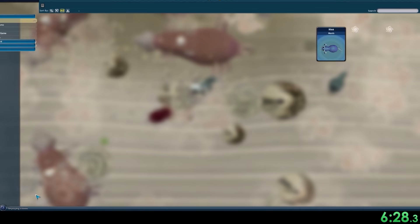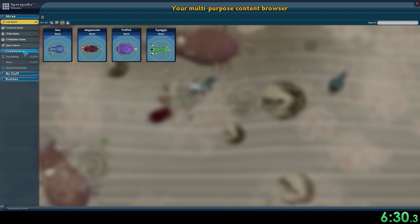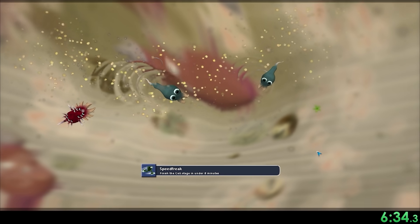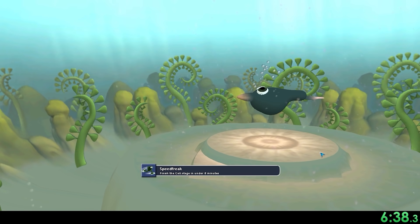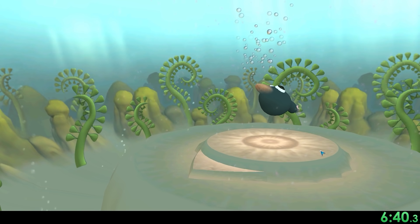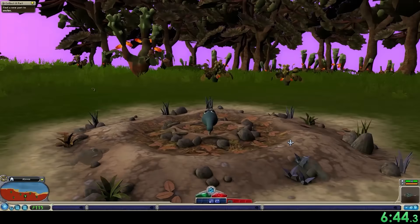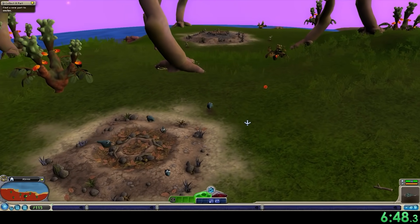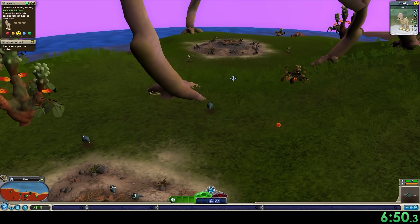There's the end of cell stage, and I'm going to show that there's only Maxis content — nothing custom created. We've still got the speedrun achievement and nothing to do in the editor, so we're moving on out of cell stage. Cell stage wasn't too bad, but creature stage and tribal stage is where the real fun begins, and I think it's much more interesting for this challenge.